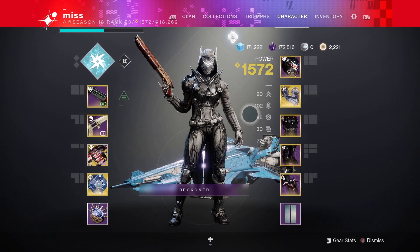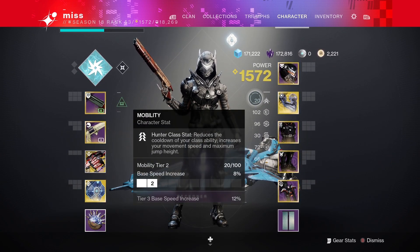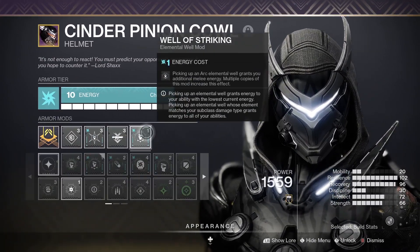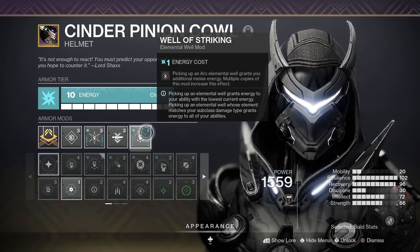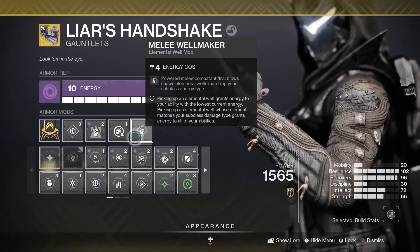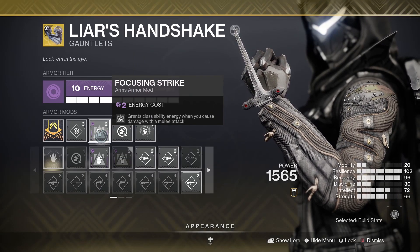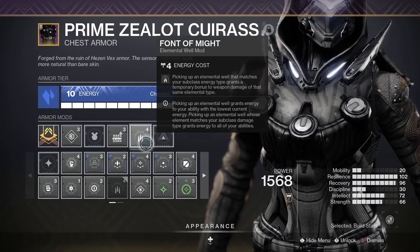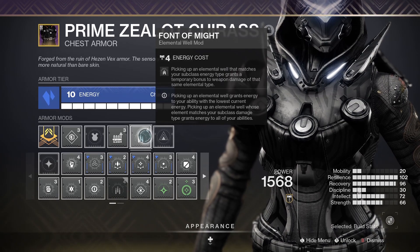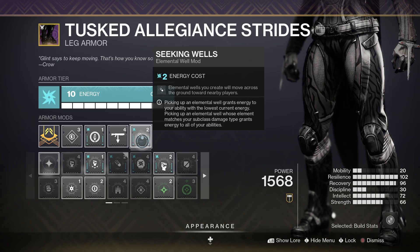For armor, I like to have 100 Resilience — nothing else really matters because your dodge is always coming back, so you don't need high Mobility; just go high Resilience and high Recovery. On my arc helmet I have Hands-On and Well of Striking — Well of Striking means when I pick up elemental wells I get my melee charge back just in case. On Liar's Handshake I have Melee Well Maker so melee kills spawn arc wells, plus Focusing Strike so I get class ability energy on melee kills. On my chest piece I have Font of Might — since I'm generating arc wells this buffs my arc weapons, so after a melee kill it significantly buffs my Anarchy or Nation of Beasts damage.